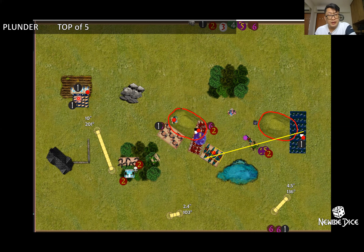Top of turn five: my tortured souls counter-charged but I only dealt one wound, healing one back. My gargoyles were wavered, so I reformed them facing upwards to anticipate wherever the greater air elemental would fly so I could charge it. I thought if the air elemental charged the gargoyles, I would be able to charge with the molochs. Two big mistakes happened here.